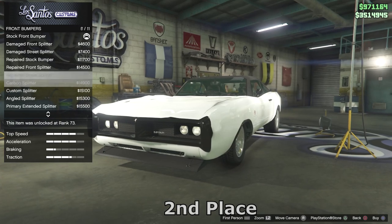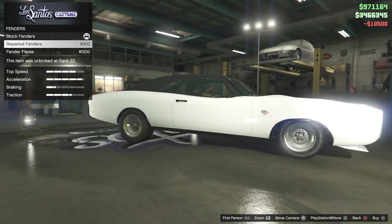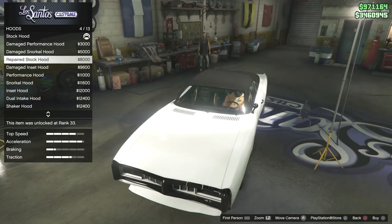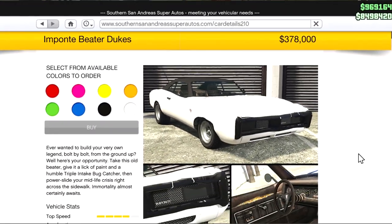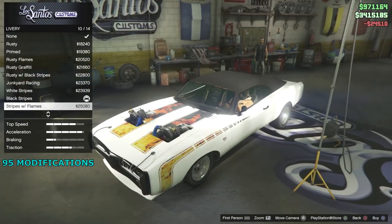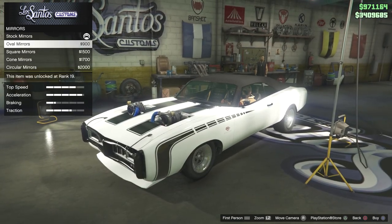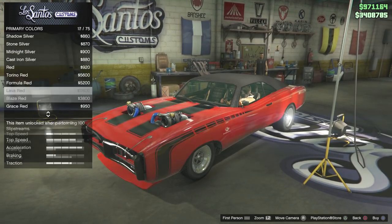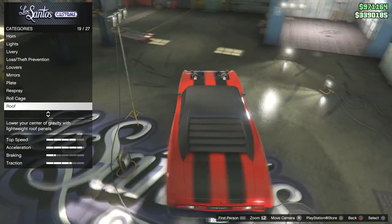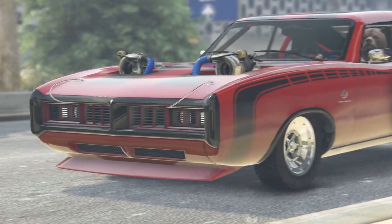Coming in at number two is the very recent Beta Dukes. It's very cheap and affordable at $378,000, and it has 95 modifications — that is a lot. It's also quite rare because people see the old Dukes and think it's probably the same with a bit of damage, but it's actually very different. You can get so many mods you could never get on the old Dukes. One very appealing mod is the twin turbos coming out of the hood. You can get so many different liveries — you can make it look rusty, make it look like an actual beta, or clean it up to look like the normal Dukes but with all the extra modifications.